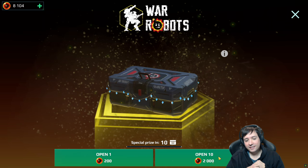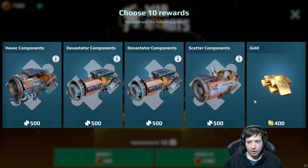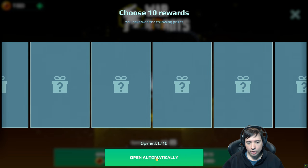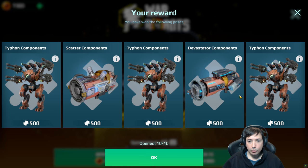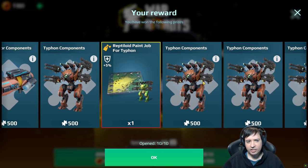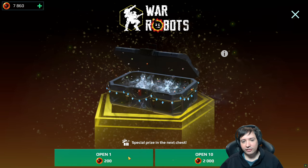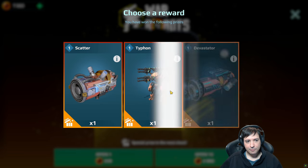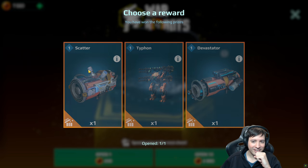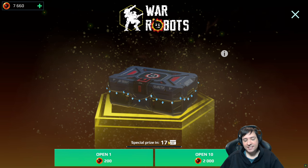10 more for the next super price. Opening 10 at once — let's just do automatically and see what they pick for us. That's actually not bad, except there's nothing for the Havox of course — the only thing I really wanted. So I don't need two or three Typhons. Scatter, Devastator, and Typhon again — they put the Scatter there. Now I have like four Scatters, which is way too many. Again 17. So this time we're learning from the previous mistake: I'm opening 10 at once and then going with 7 individually to get to the special prize.